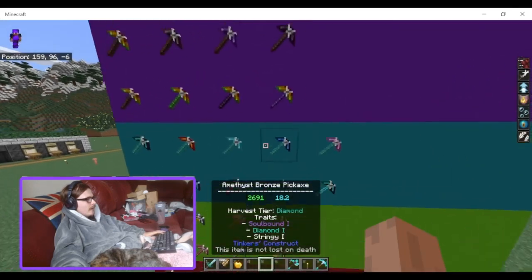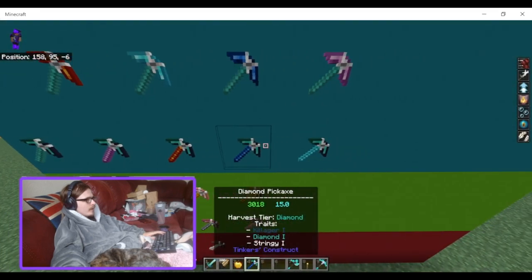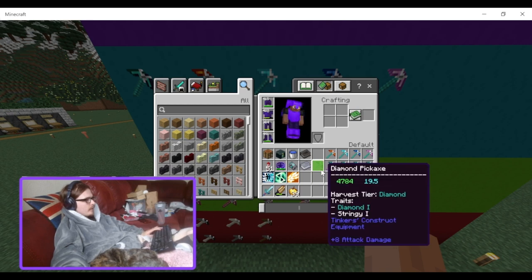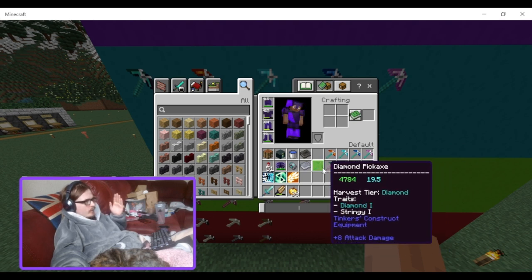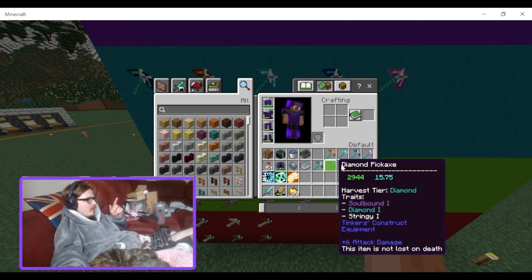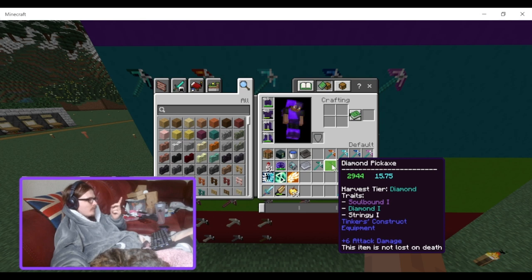Moving on to the rods for this tier. Pure diamond pickaxe is first. The next handle is Soulbound — the amethyst bronze handle. You do have a lot less durability, but 2,944 is still not bad. It's better than having amethyst bronze as a pickaxe head. You don't have as much mining speed as the amethyst or diamond head, but it is Soulbound so I'd put that solidly second.